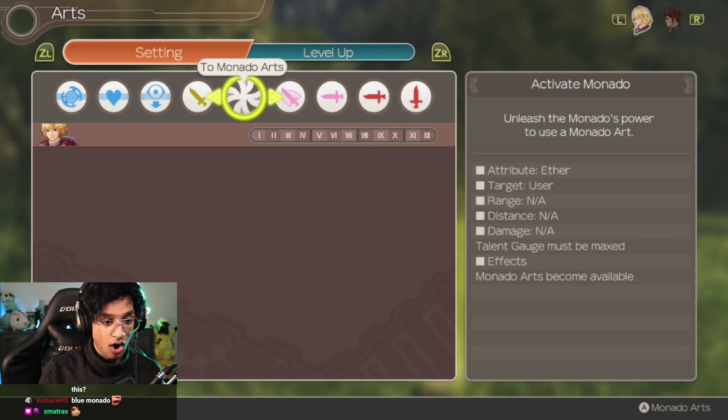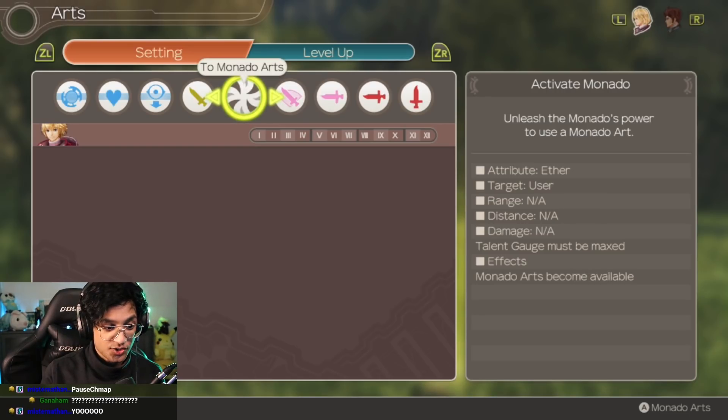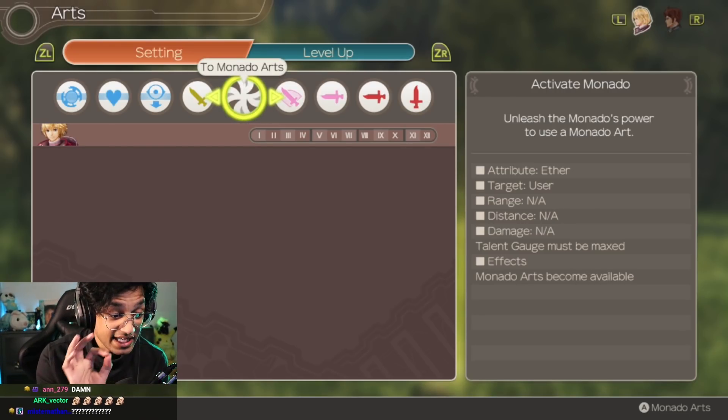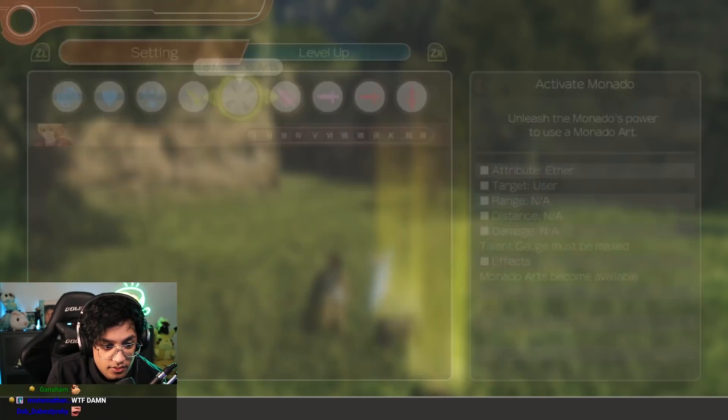What triggers these abilities to show up? Only Zanza knows, brother. This truly is random from what I've discovered. There hasn't been a single method I've done that has been successful on getting a skill to show up more than twice in a row.